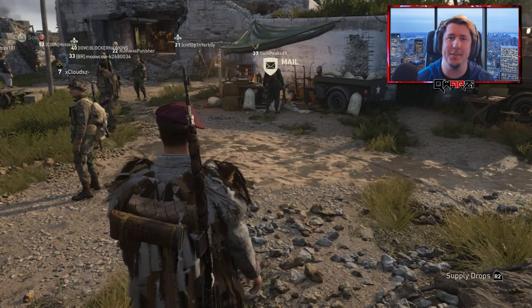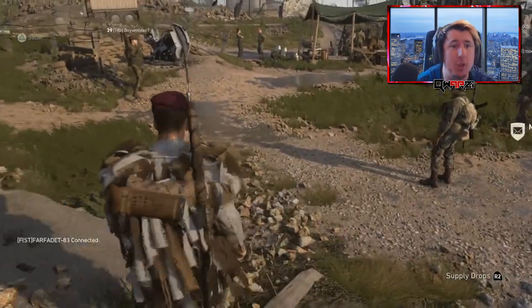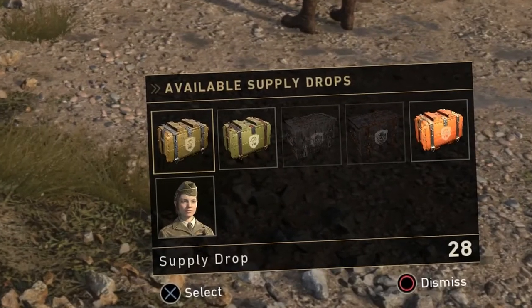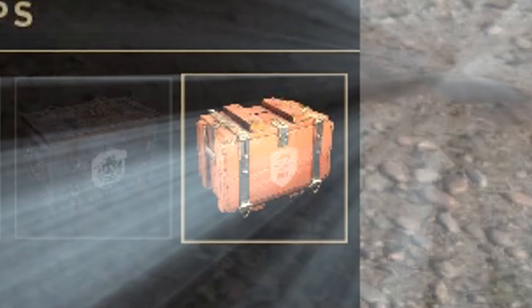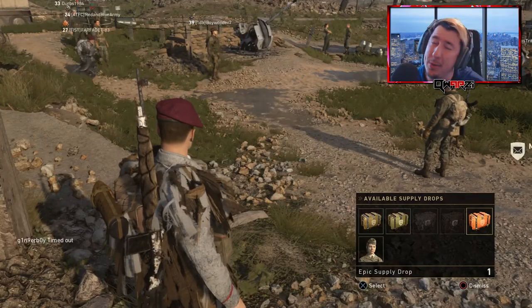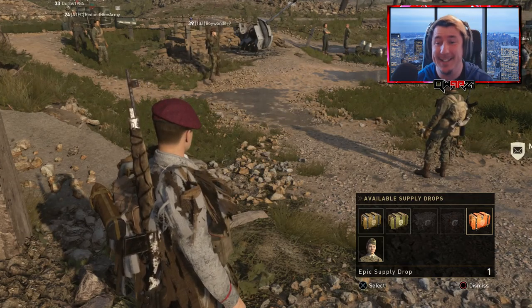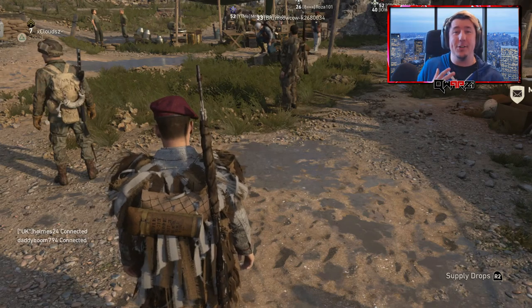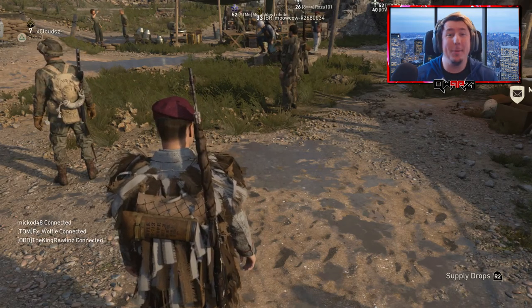What's up guys, welcome back to another video. Today we're going to be doing some more supply drop openings — 28 supply drops, 32 rare supply drops, and over in that corner, that shining orangey one, I've got an epic supply drop. So in total we're going to be doing 61 supply drop openings. Crazy — I just love opening them all together because you get that sensation of getting stuff. It feels like Christmas day when you open like 60 in a row.